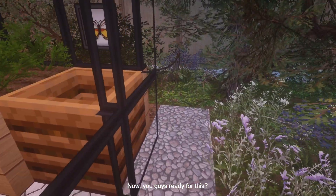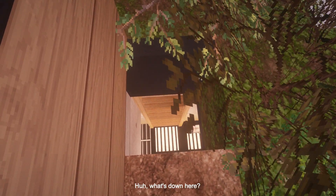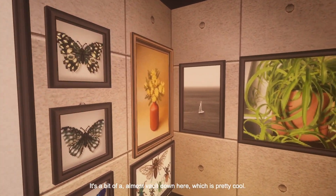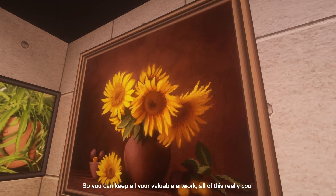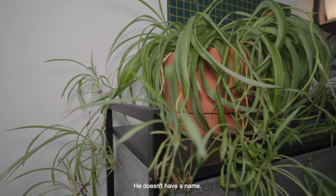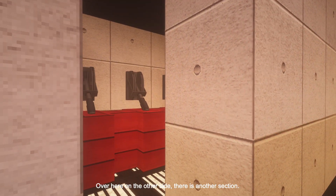Now, you guys ready for this? If you go around the side of the greenhouse, back here — what's this? What's down here? Let's check it out. It's a bit of an almost vault down here, which is pretty cool. You can keep all your valuable artwork and really cool stuff. This is actually the plant that's sitting right beside me — he doesn't have a name. Can you guys name my plant? Over here on the other side, there is another section.